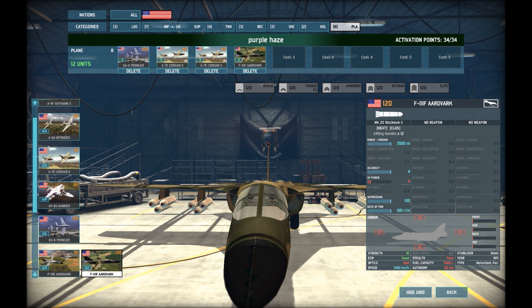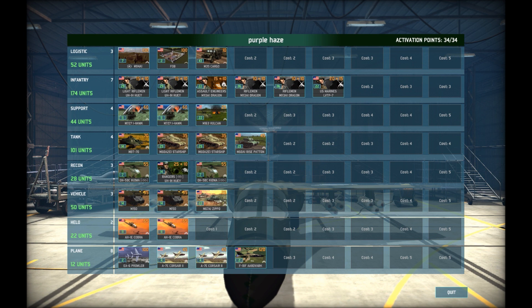So that's the pre-1975 deck I use. Quick overview: three logistics, six infantry, three support all AA-based, four tanks, three recon, three vehicles, two helicopters, and four aircraft. Hope you guys like the deck — if you've got any input on how to make it better I'd love to hear it. I'll put up some gameplay soon.